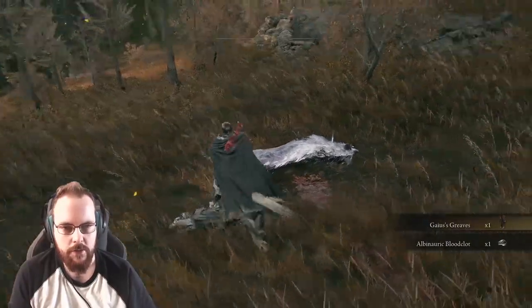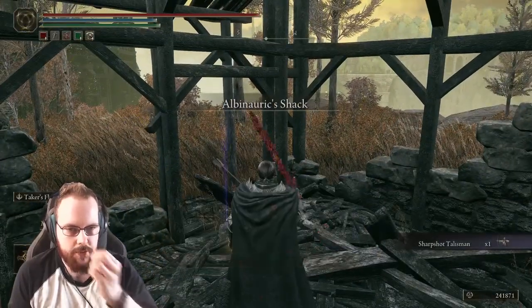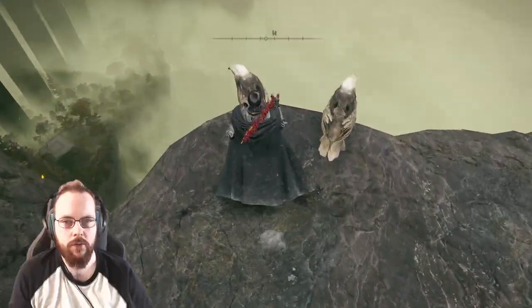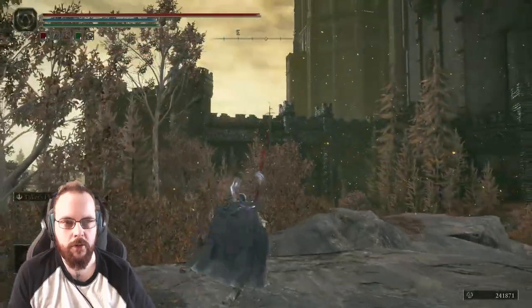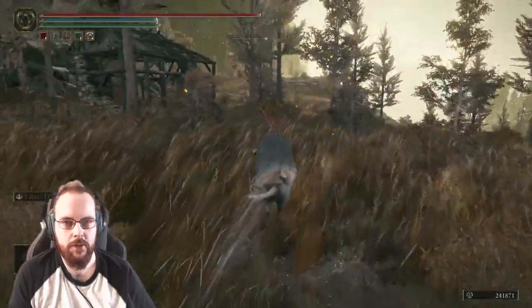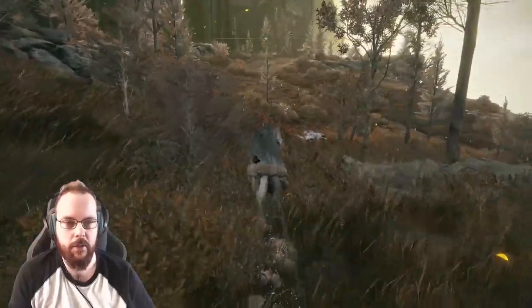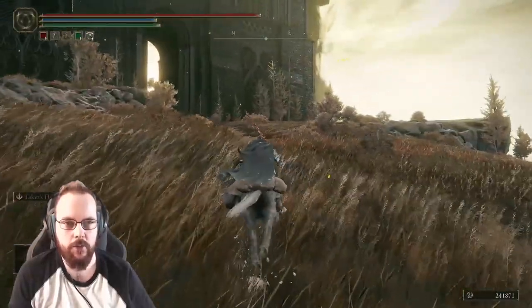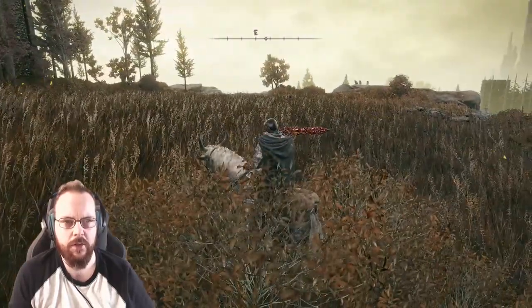Gaius Greaves — okay. And here we have Sharp Shot Talisman. We're still far too high up. Well, we've gone down quite a bit, but I still wanted to go a lot further down. This seems like there's maybe a final boss — Miquella or something. I guess we will find out. That's very bright — I feel like this is Miquella already.